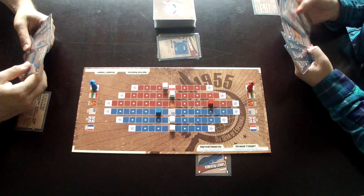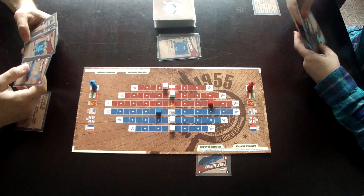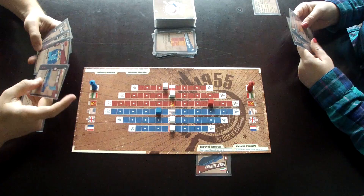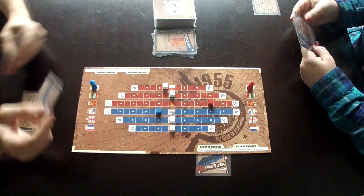You can play a country card in your home country as well. However, if the faction of the card you play to move your home country's cube does not match your faction — for example, if you're the blue player and you play a red card to move your home country's cube — you get a minus-one penalty to that card's influence. The same goes for the country your spy is in: if you play a card that doesn't match the faction of that country, you also get a minus-one penalty.